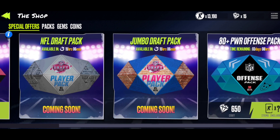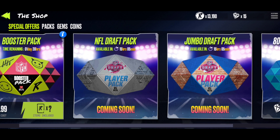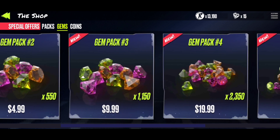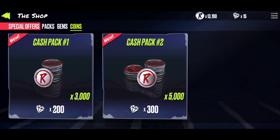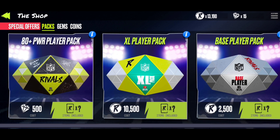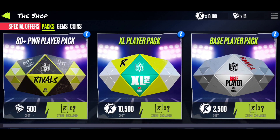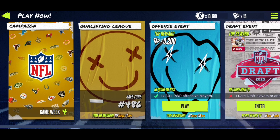The shop is pretty nice. The draft events and draft packs aren't out yet. You can buy gems with real money — gems are like Madden Cash if you play Madden Mobile. You can trade gems for coins, which I actually did: 300 gems for 500 coins is pretty good. You can open packs with coins or with gems. I think gem packs will have better value than coin packs, but it depends — you always have to read what you're opening.